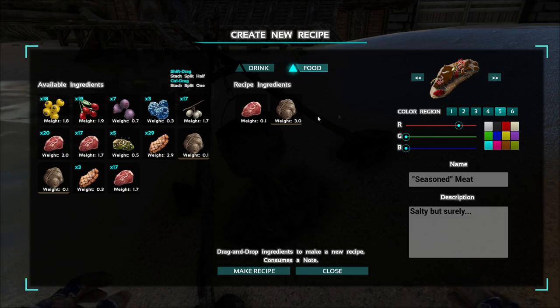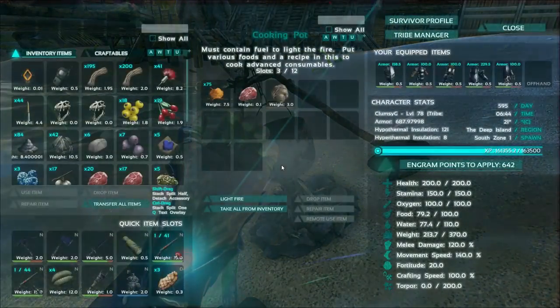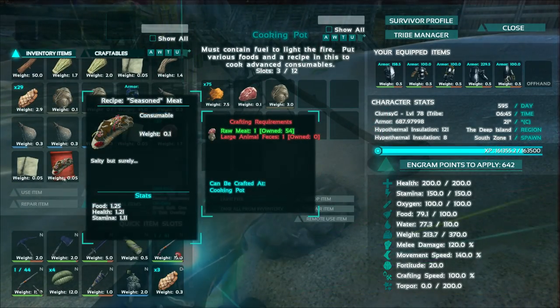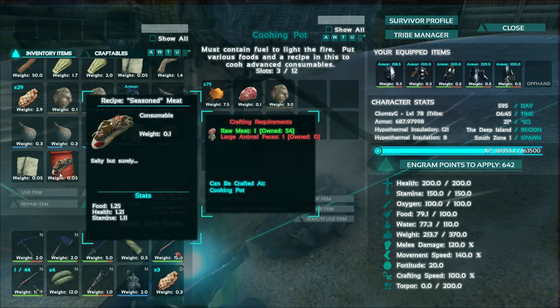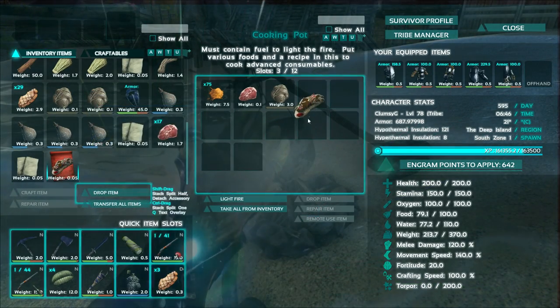Once that's done, you have an icon, you have your ingredients — make the recipe. And when you look inside, your inventory would have this new recipe item here. And it can be crafted at the cooking pot, so you just drag it over there.